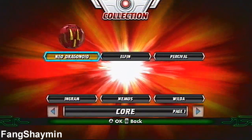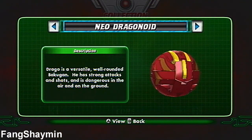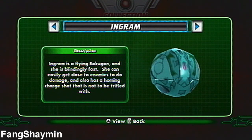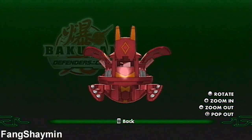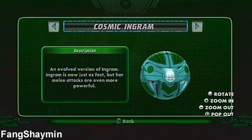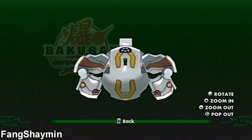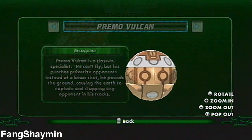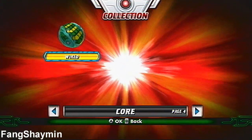On the Bakugan, you have three selections: Core, Trap, and Maxis. Here's Neo Dragonoid, Elfin, Percival, Ingram, Nemus, Wilda, Hyper Dragonoid, Dual Elfin, Midnight Percival, Cosmic Ingram, Mega Nemus, Thunder Wilda, Brontes, Hades, Altair, Mechanical Helios, Primo Vulcan, Eleko, and Wired. Those are all of the core Bakugan.